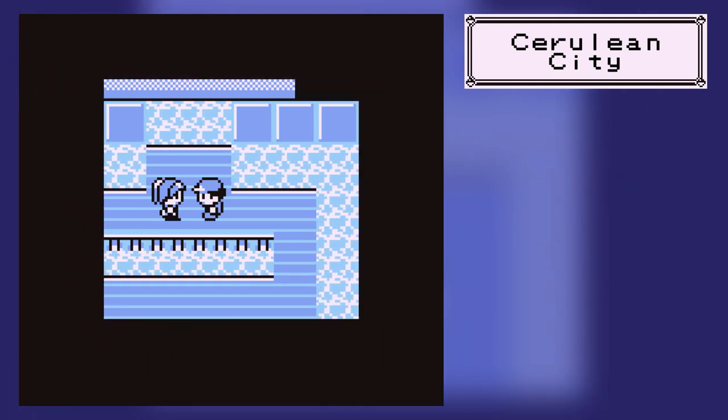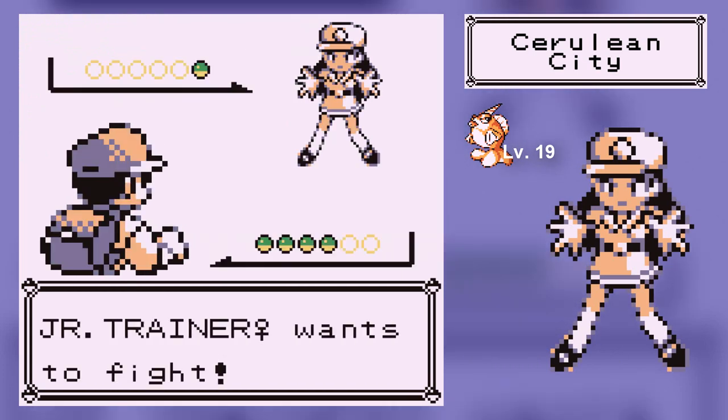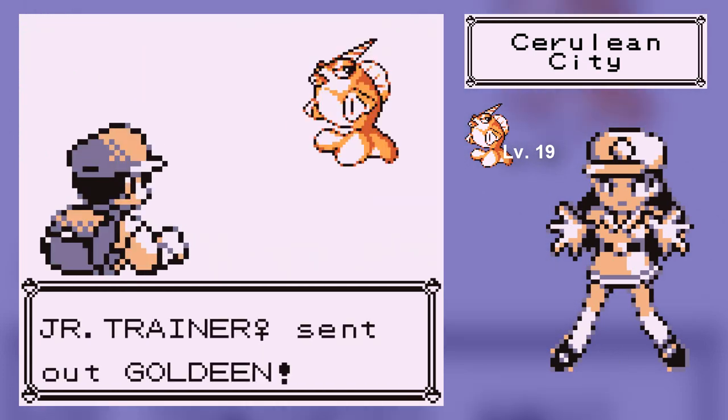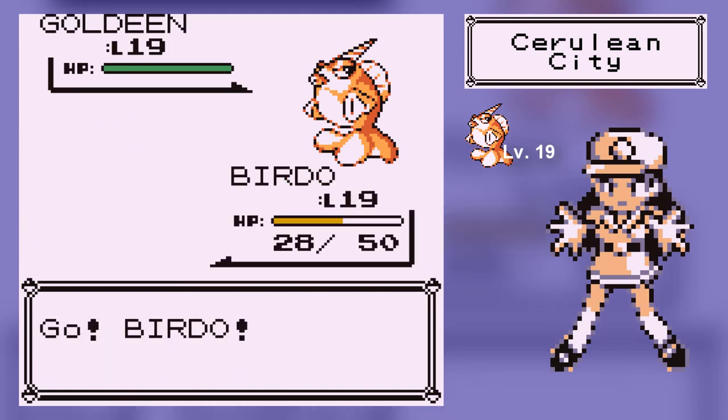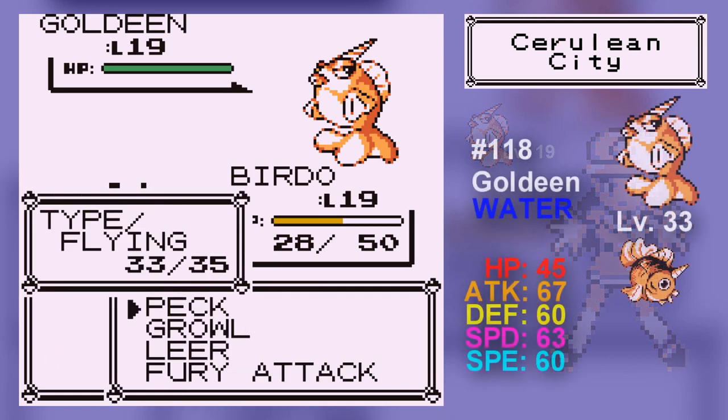Misty's kind of interesting. In the anime, she has two sisters and she's basically the runt of the litter — the ugly red-headed stepchild, literally. But I can't really talk about her too much because we have a Goldeen.